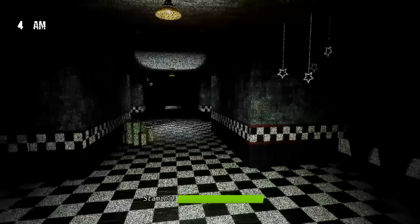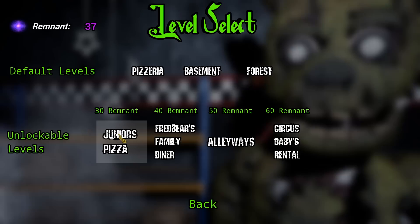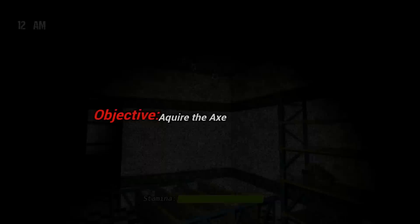Now my Remnant should be at least 33. 37! Oh my gosh, thank you. We can either buy Fredbear's Family Diner or buy Junior's Pizza — a new map. We could buy Fredbear's if we get three more, but let's just buy Junior's. Let's see what it is — I'm excited to see what this is going to be. Here we go guys!